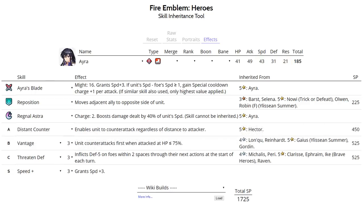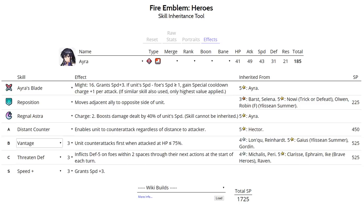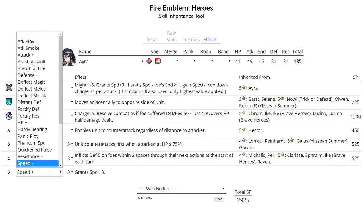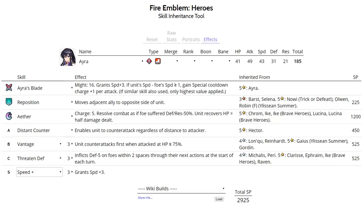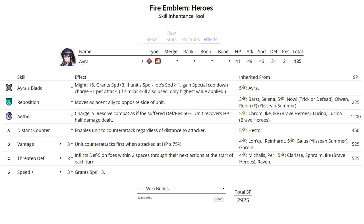Ira also has an enemy phase skill set with Distant Defense as her Slot A skill, and her dancing blade weapon does work in the enemy phase as well. You want to run Vantage for Slot B, and she can be a very terrifying unit with this skill set. Regnal Astra is good for a consistent amount of damage every turn - anytime she gets attacked in the enemy phase she'll charge up Regnal Astra due to her high speed and immediately retaliate with her special. You can run Ether if you want more arena points. Speed Plus 3 sacred seal is recommended so she can double pretty much everyone without a Slot A speed skill. Best IVs is plus speed minus defense or minus HP - her res is very valuable on a Distant Counter set, so minus res should be avoided.